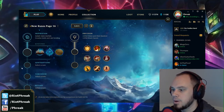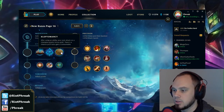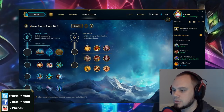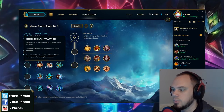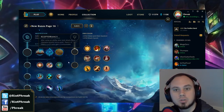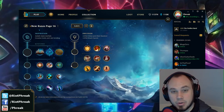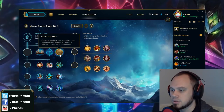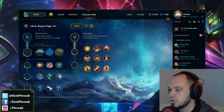The downside of Inspiration primary is that you have to get not only an Inspiration keystone — Unsealed Spellbook, Glacial Augment, or Kleptomancy — but you also have to get a third set of runes, a third row, instead of the two you'd normally get. So if you don't really want Hexflash, Biscuits, or Perfect Timing, too bad — you went Inspiration primary and that's the cost you pay. Unsurprisingly, Inspiration primary is not very common right now. We've seen Kleptomancy be very good on Ezreal, Sona, and Gangplank.